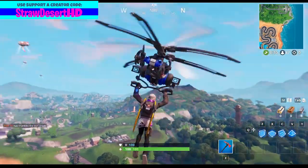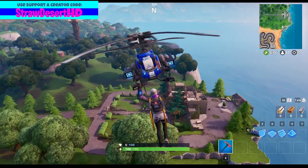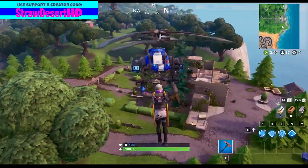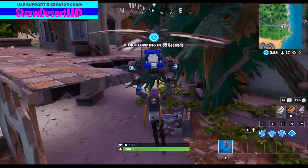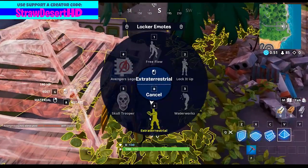Hello everybody and welcome back to another video. Today we're going to be looking at the newest Fort Byte location, which is accessible with the Stratus Outfit within an abandoned mansion. So follow this exact location that I'm going to right now with the Stratus Outfit and the Fort Byte is going to be right here.